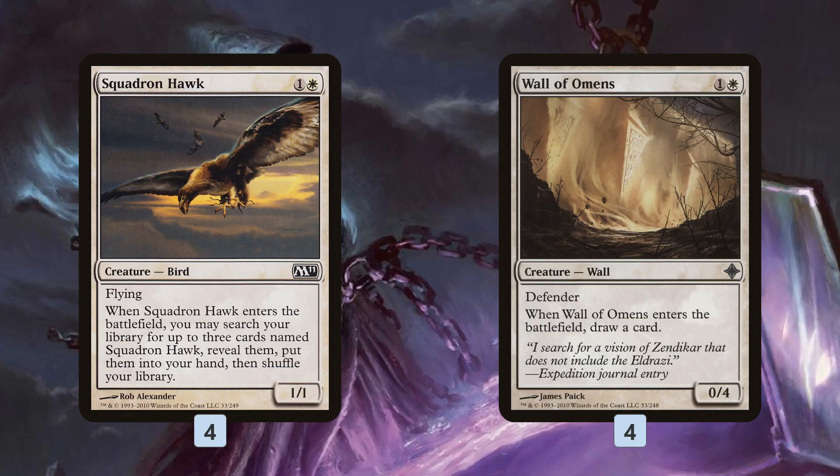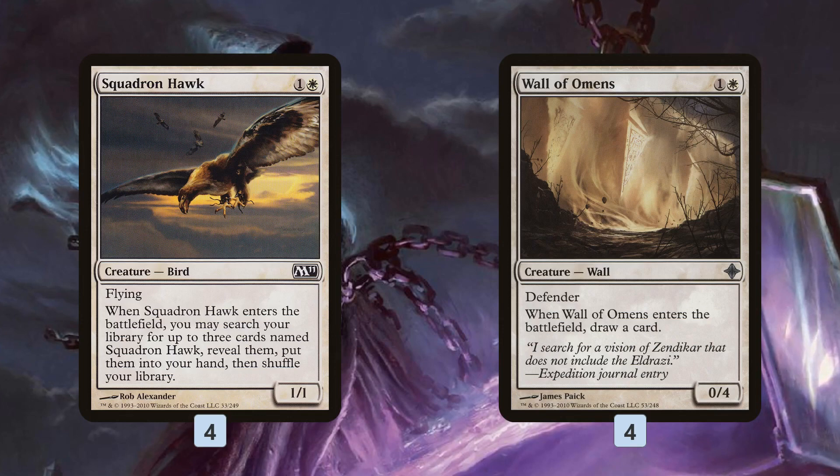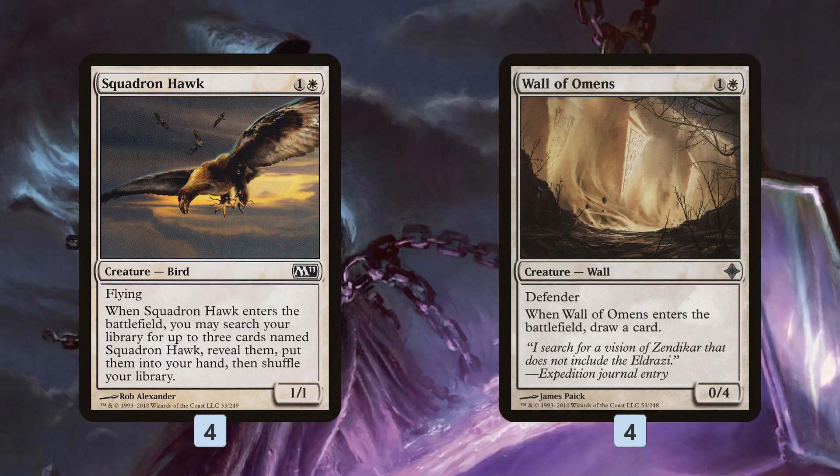That's a ton of value — it's like super Lingering Souls or Spectral Procession when we have that combo going. Wall of Omens is a good blocker in the early game and doesn't cost us a card because we just directly draw a card when it enters the battlefield — a pretty good deal for just one mana.